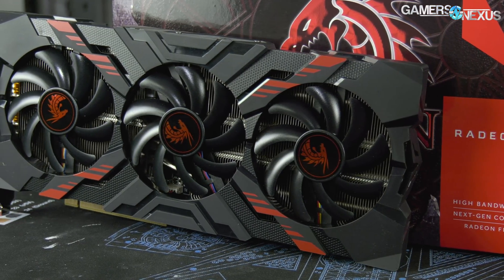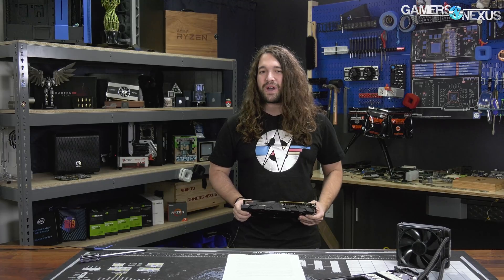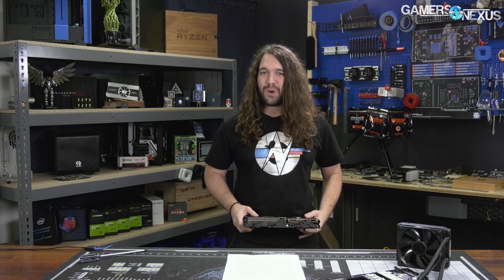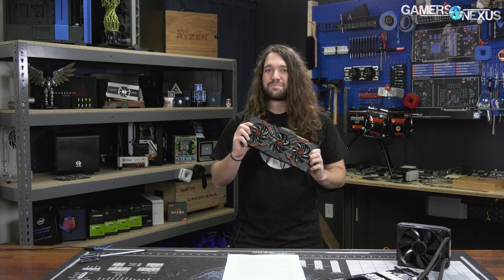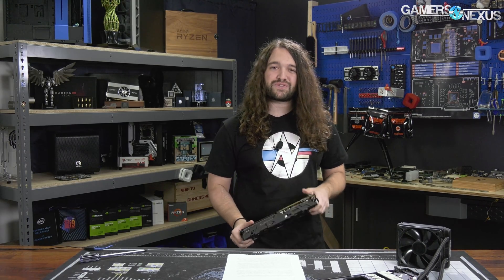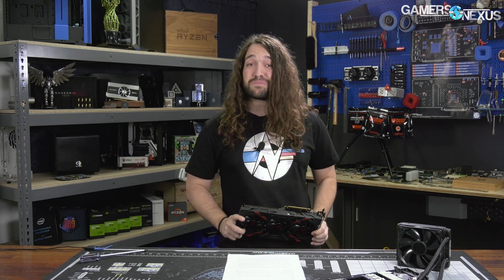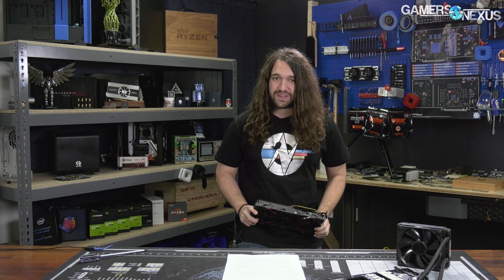it allowed the Vega 56 card to surpass Vega 64 when we tested it originally. The test today is whether or not it can beat the RTX 2070 with the power mod, because it's $370 to $400 for this thing versus $500 to $600 for the 2070.